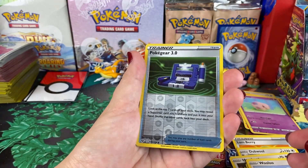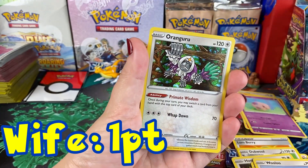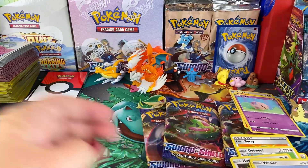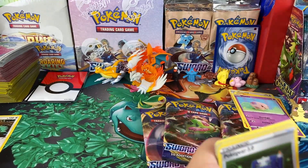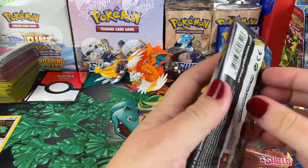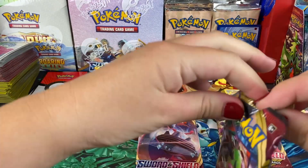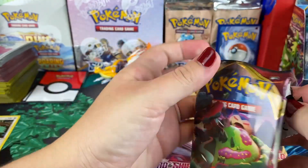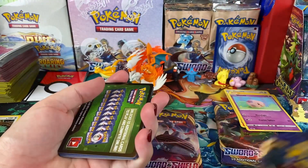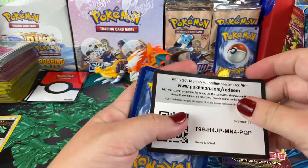She pulls a rare Maractus — that's one point! He explains the point system: reverse holo or holo rare is one point, ultra rare two points, V-MAX or full arts are three points, and super rare or hyper rares are four points. Another green code card — it's okay, no worries.